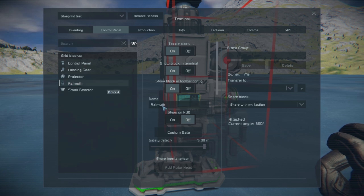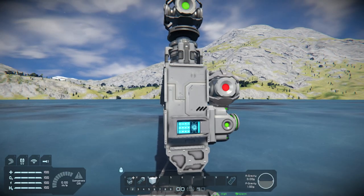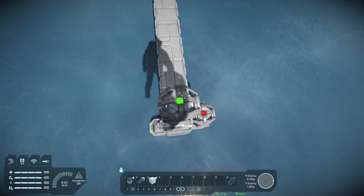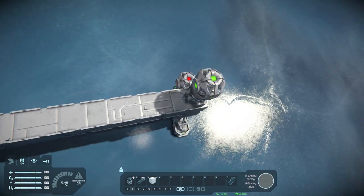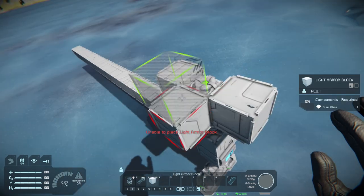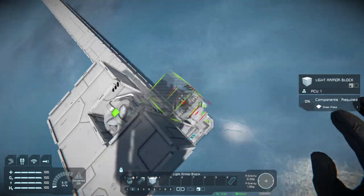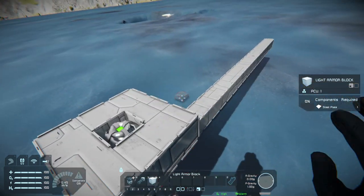Come down to the bottom and hit 'Projectors Upgrade.' All this does is automatically put on a projector for you. Then you build to your next piece — whatever it is you're going to build. Right now I'm doing this in creative mode obviously, but this does work in survival.